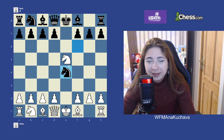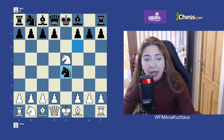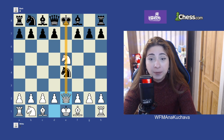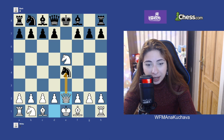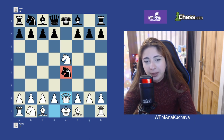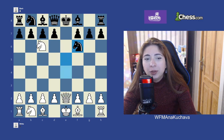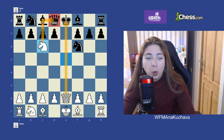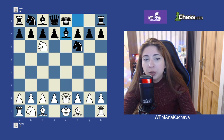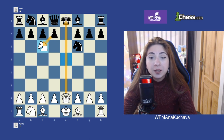Now about knight xe4 — let me show you the famous trap in the Petrov's Defense. For White, the best move is queen e2, threatening the knight and also attacking the king. This knight is under attack, and the problem for Black is that if they retreat the knight — to f6, c5, or d6 — White plays the discovered check and wins the queen. There is no way to save the queen: if you play queen e7, White takes it; if you play bishop e7, White still takes it; and Black can't capture the knight because it's a check.